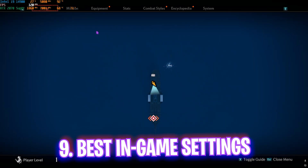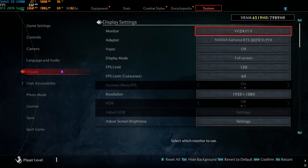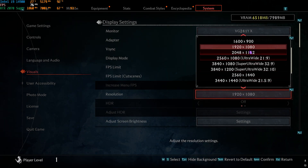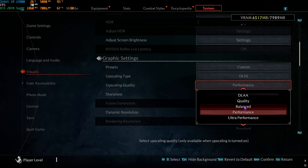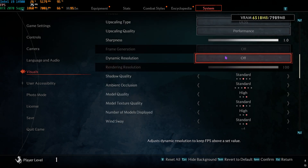Now for the best in-game settings. Press Escape, go to System Settings, then Visuals. Set your adapter to your graphics card, turn V-Sync off, set Display Mode to Full Screen, and FPS Limit to the highest available. Set your native resolution. For presets, go with Custom. For upscaling, if you have an NVIDIA card use DLSS on Performance or Balanced — both work fine. If you have a good card, DLAA works as well.